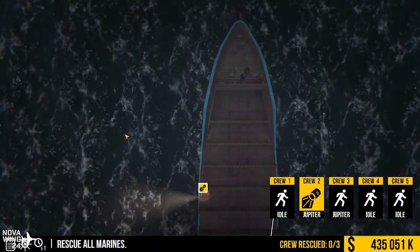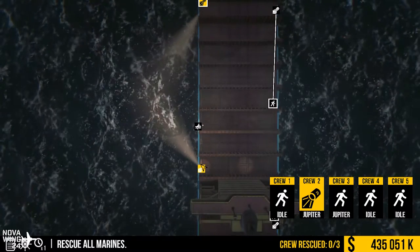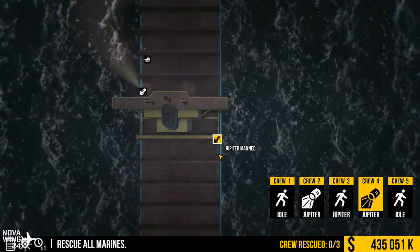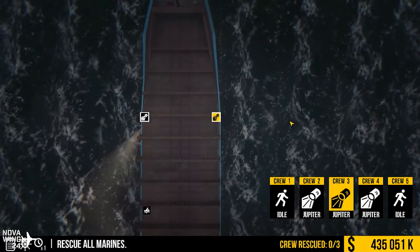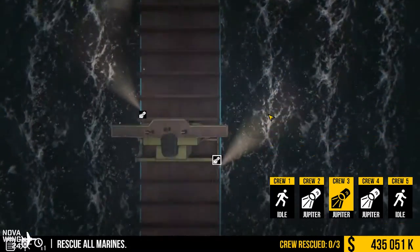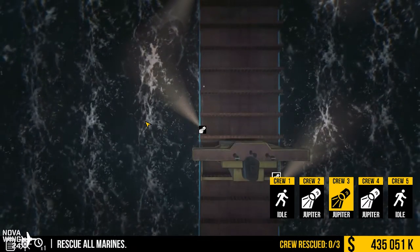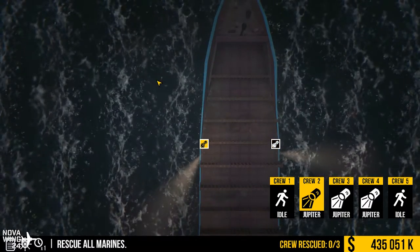For this rescue mission, you look for little red dots in the water. Once you lock on to the red dots, your lifeboat will go save the people. The crew management missions — you get one of each, and that's it. Something better could have been done with this.